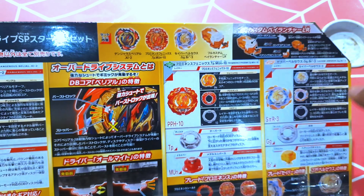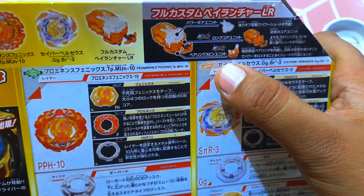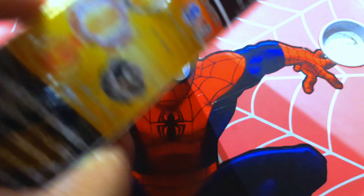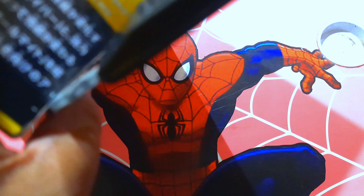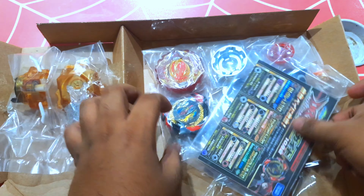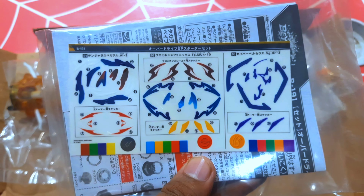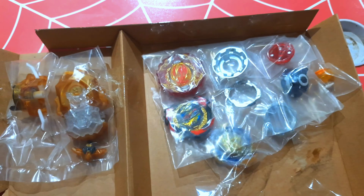You do get a launcher, and this launcher is not regular. If I zoom in, you can see this launcher comes with a free-spinning cord, which is almost like a bearing version of a launcher — one of the best ones. I'm pretty much sure I'm gonna throw away my other launchers after I have this one. The box is gigantic — there's the launcher and an instruction manual with a sticker sheet, but all the stickers are blue.